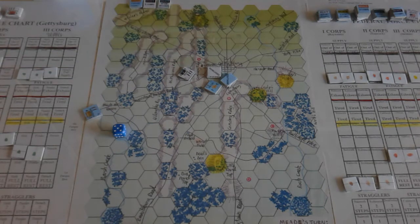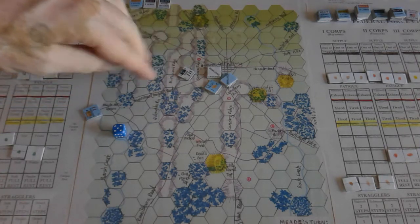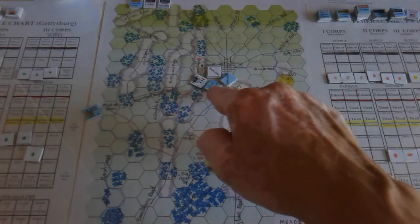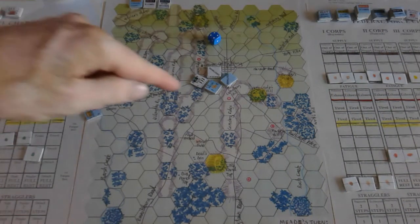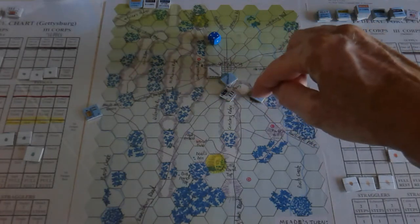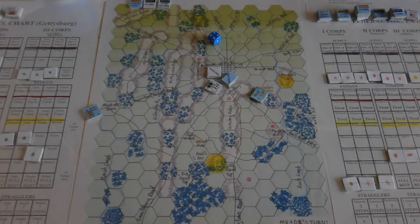Heth could push on to Cemetery Hill and he has roads nearby. Gettysburg folks might be screaming that they would never have got that far so soon - where are the reinforcements? It's just in the chip draw and these big time span turns. Heth moves up - fatigue loss for movement - and attacks Devin at 6-to-1, so plus 3 modifier. I roll a 4 giving 7, that's a six-plus result: advance of three, retreat of three. Devin retreats three hexes - he's going up towards Culp's Hill as a commanding position. Heth advances but must stop in the zone of control.